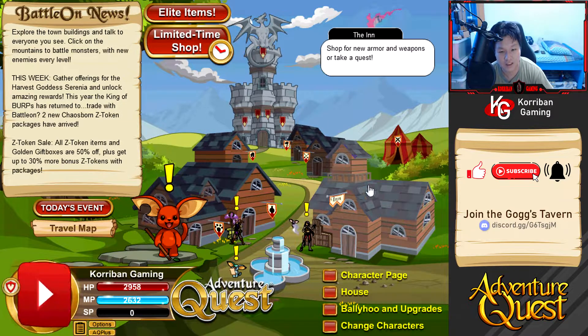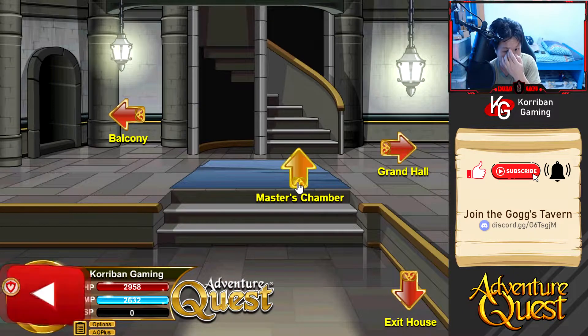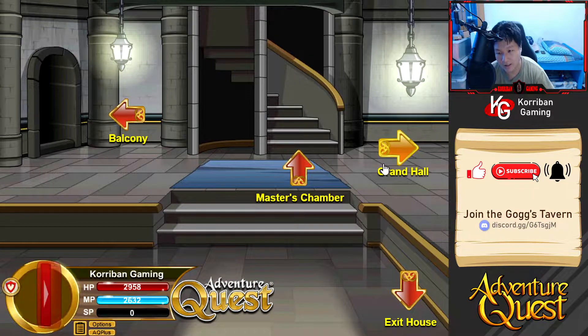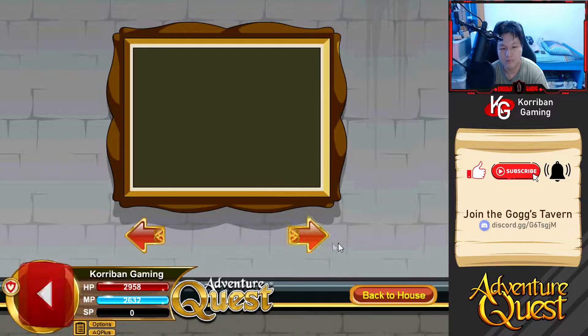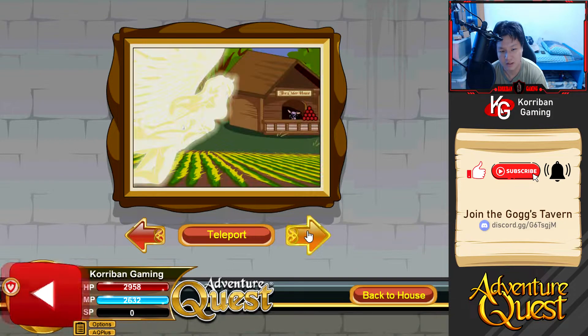The first purchase I made was the Harvest Fest painting. I actually wanted the original one - the one without a year tag to it, the one with Serenia on it. So I went ahead and redid the entire collection quest, the offerings quest. This allows me to access Harvest Fest at any time of the year, which is great. Let me go ahead and show you guys the painting right now.